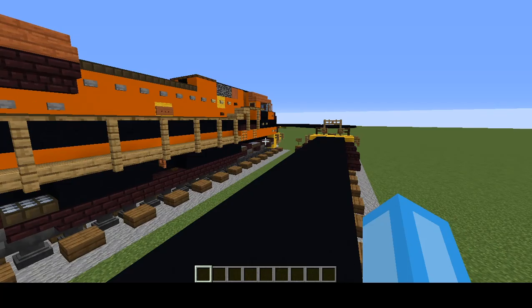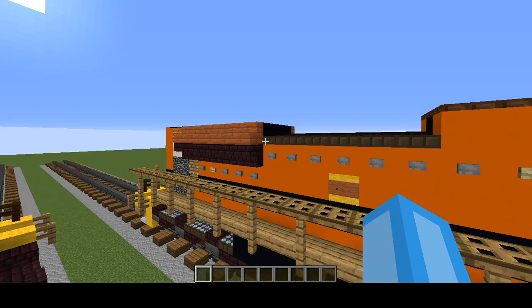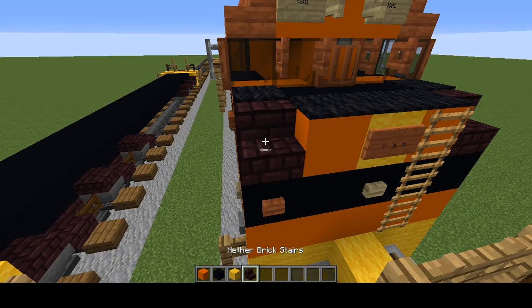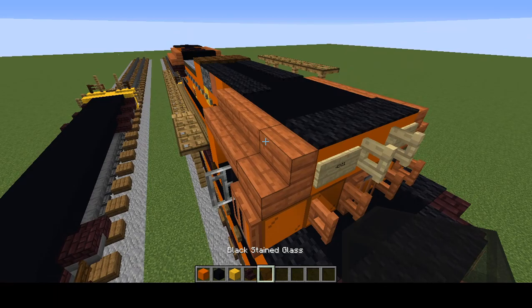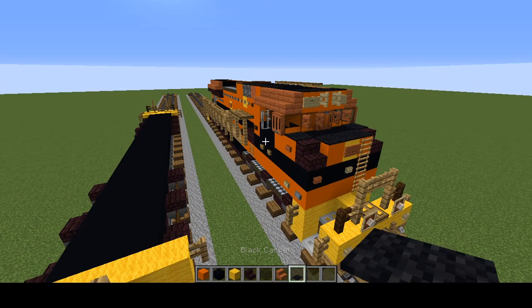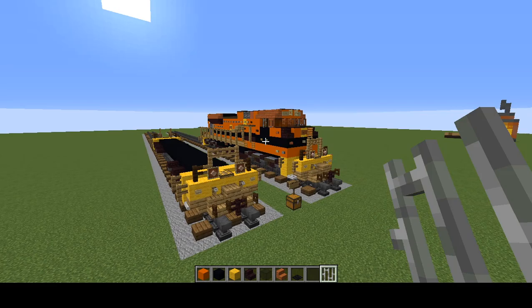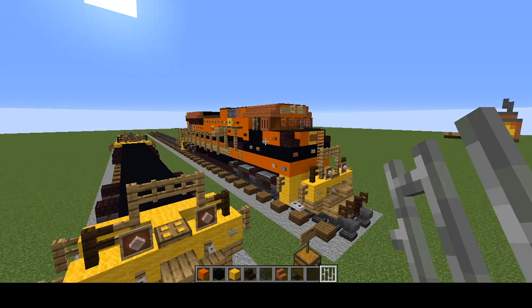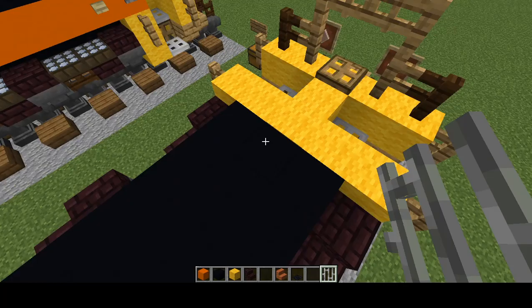Now we can start with the cab and work our way to the back. Grab orange concrete, black concrete, yellow wool, nether brick stairs, black stained glass blocks, acacia stairs, black carpet, black stained glass panes, and iron bars. That's just the simple blocks — like almost full blocks or kind of blockish stuff. We'll work on big details later.